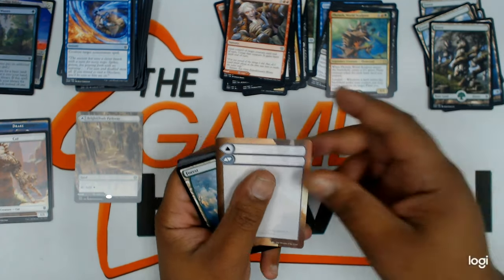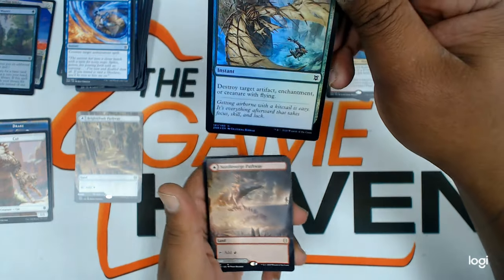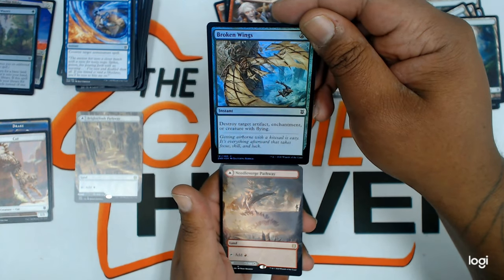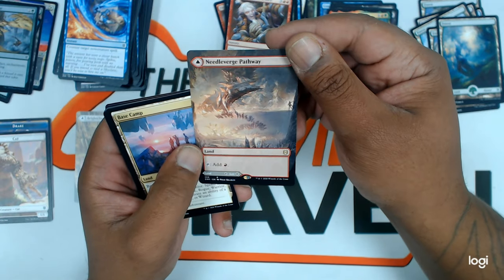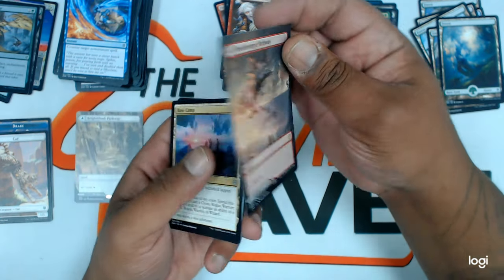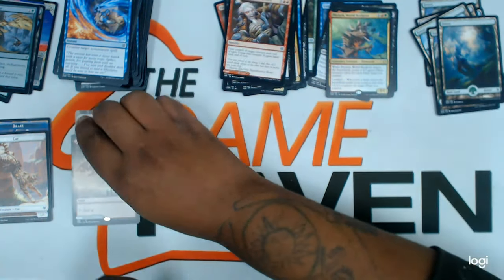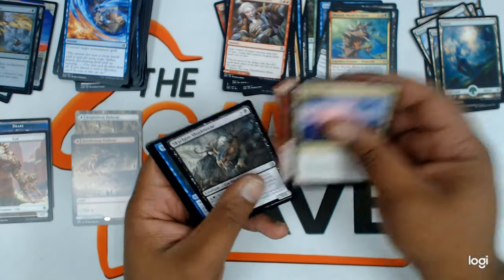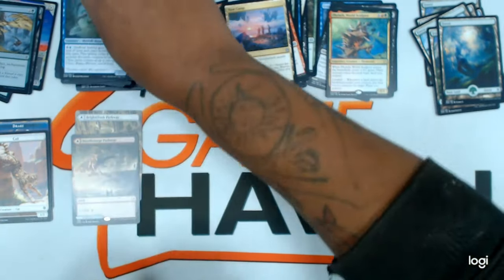Next pack. Another flip land. Broken Wings foil — it's pretty good. A showcase needle pathway — oh man, that pathway is nice. Two showcase lands within the first couple of packs. That's pretty good.